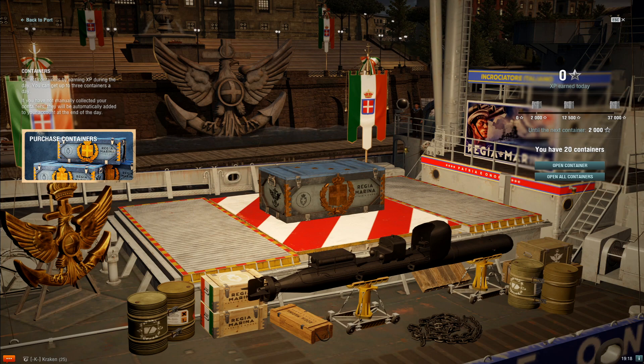I remember looking over what's in these containers when they announced the article, and I also remember kind of scratching my head like, I don't really know that that's worth it. So we're going to open some of these up and see. If I remember right, they're going to have some econ flags, a chance at some doubloons, some camos, and the collection items.